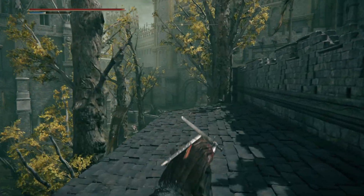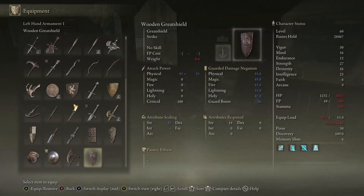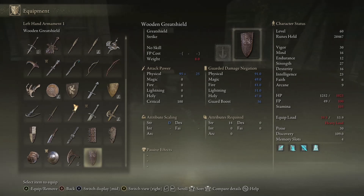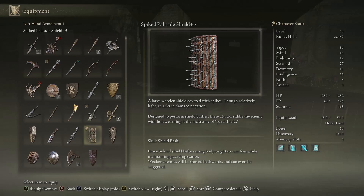We'll do this courtyard. There's a fellow down here — he's now gone and we find the Wooden Greatshield: 'reinforced with metal ornamentation, great shields boast high damage negation and guard capacity making enemy attacks easy to repel.' This one's bad, straight up — its guard boost is 56, the beast shield is 58 upgraded a handful of times, and it doesn't have 100% block. If you really needed a really light great shield this would be your pick; if you put Barricade Shield on it it would probably be serviceable. We also found the Spiked Palisade Shield: 'a large wooden shield covered in spikes, designed to perform shield bashes — these attacks riddle the enemy with holes, earning it the nickname pard shield.' Makes me wonder what the word 'pard' means in this context.